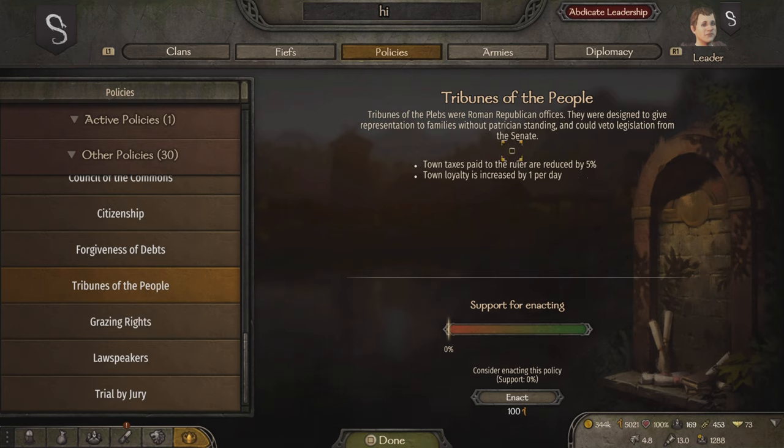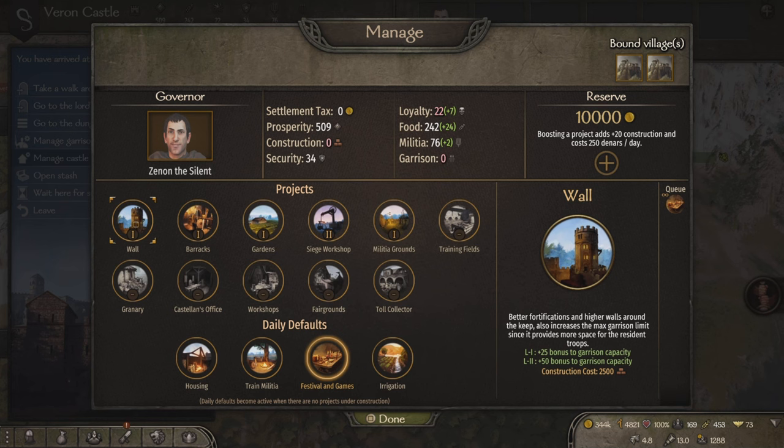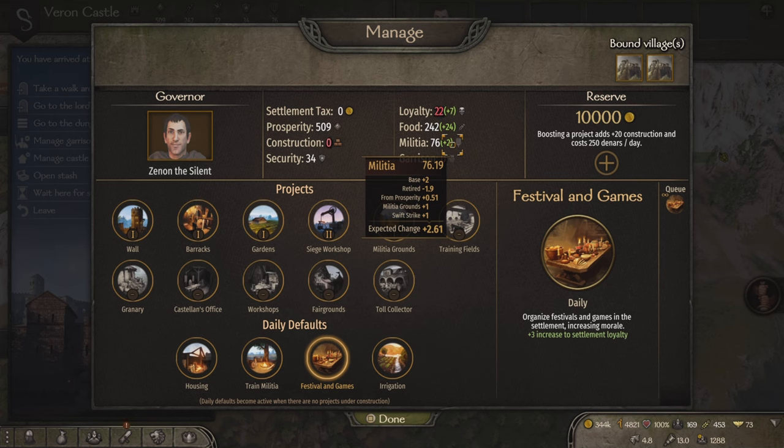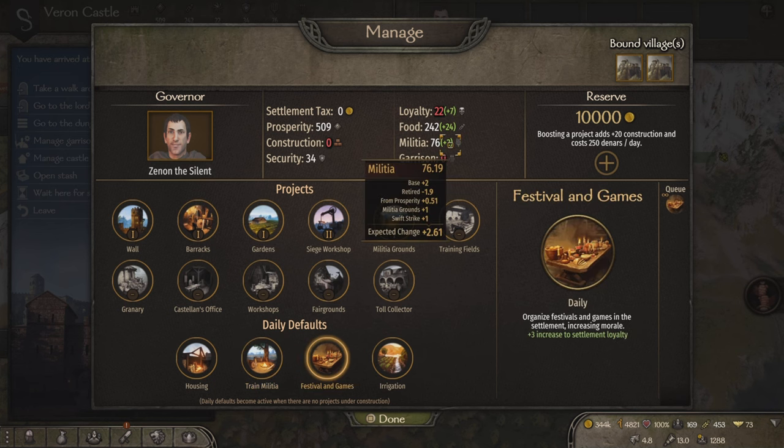Now that loyalty has been restored, the next thing to focus on is security. Security can be improved in a couple of different ways. Having high tier troops in your garrison will increase security, but also consumes a lot of food and wages. Walls are very good at providing security, but take a long time to build, especially if the fief is a new conquest. But militia is going to be your best bet. They require no wages and consume no food — basically free security. To build up your militia is quite similar to loyalty. Activating train militia will increase militia production by 3.